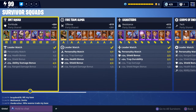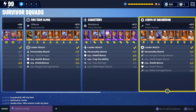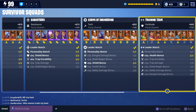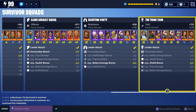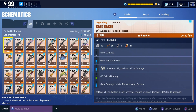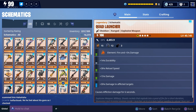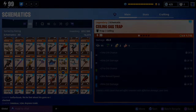I did show my survivor squads in a video not too long ago, but I'll quickly scroll through them as well. You'll notice we've invested mainly in offense and tech up to this point. That about sums it up for everything after 300 days - or almost 300 days, we'll hit 300 in about two or three days. Let me know if there's any weapons or heroes you'd like to see gameplay of. I hope you enjoyed the video, thanks for watching.